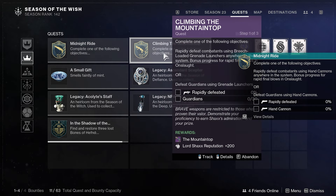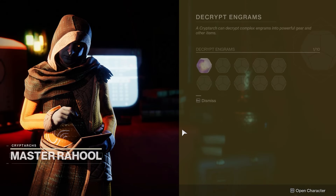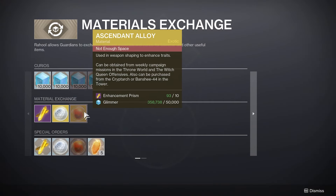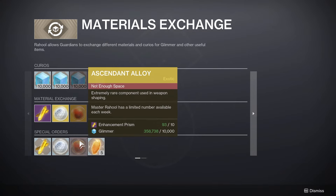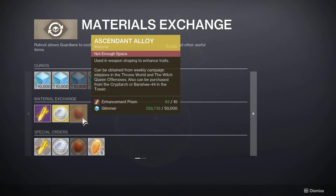The Whisper of the Worm mission is still here, so make sure you craft your exotic. Jumping back to the normal stuff, we also have an amazing week, so don't miss any of this extra stuff. Don't forget to swing by Raul in the tower and buy your weekly Ascendant Alloy. These are very important going into the future to craft those enhanced weapon perks, especially with all these new Brave weapons — you're probably going to need as many as you can possibly get.